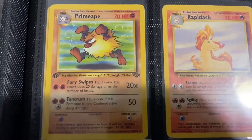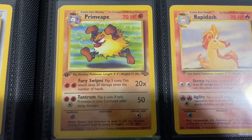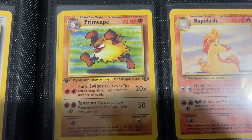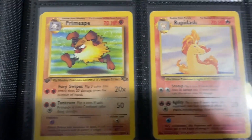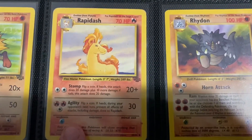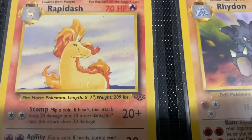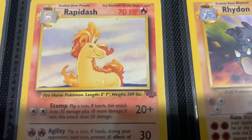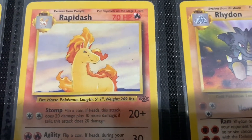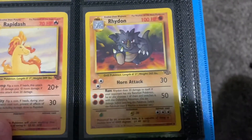Primeape — this one's a solid one. I do have it in first edition and unlimited randomly — if I ever found first editions like that, I would scoop them up if I could get them at bulk prices. Rapidash — mine's in not very good condition, but this is one of my favorite uncommons. It's just beautiful, looks very majestic. You always think of the episode where Ash races the Ponyta — I can't remember if it was a Rapidash or Ponyta — to beat the Dodrio.